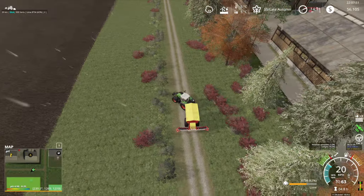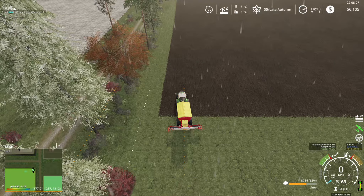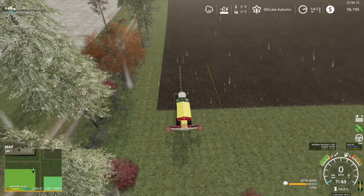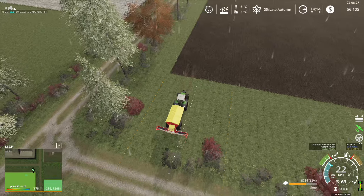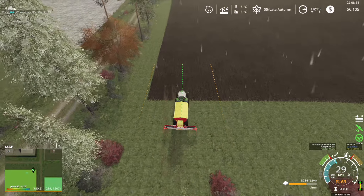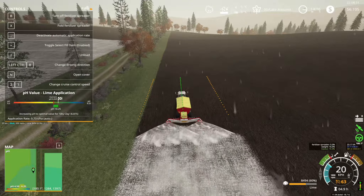I went way too far from the corner of the field — let's go back. I can never go the way I want with this sprayer. Let me show the GPS line to see how bad we're looking — still looking really bad. Let's move everything over to the right. Should be good enough — looking good. We're spraying at 0.73 tons per hectare of lime, which isn't too bad.